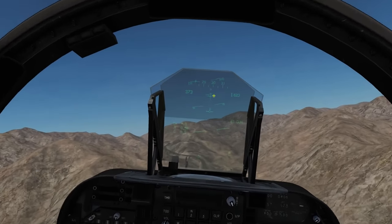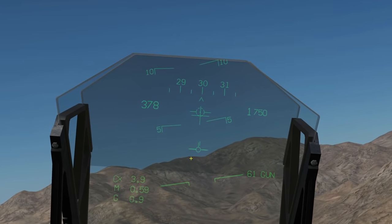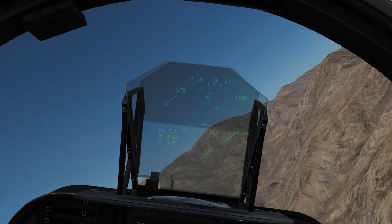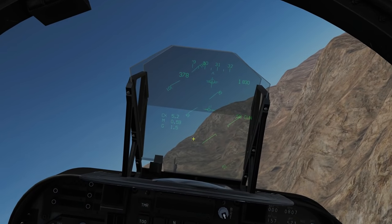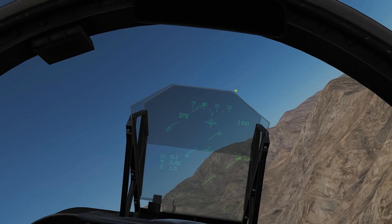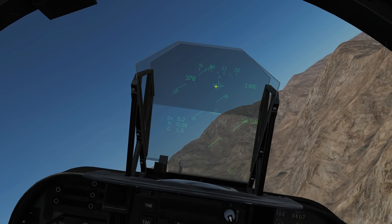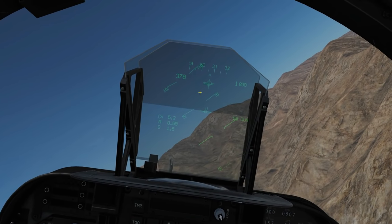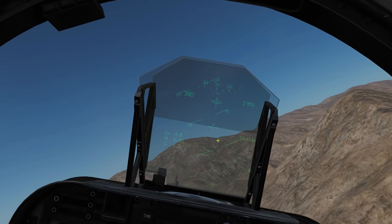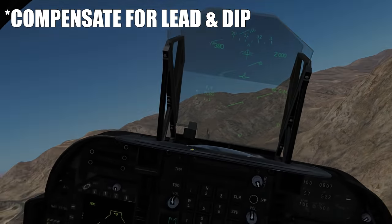We've got a boresight fixed pipper that we can use to aim. Rather than the CCIP pipper we had for air-to-ground, which moved to different places in the HUD to calculate for bullet drop, approach angle and so on, this is just a fixed boresight. It won't give you any calculations at all - you just have to get the target as best you can on boresight and aim for any dip you can judge by eye.